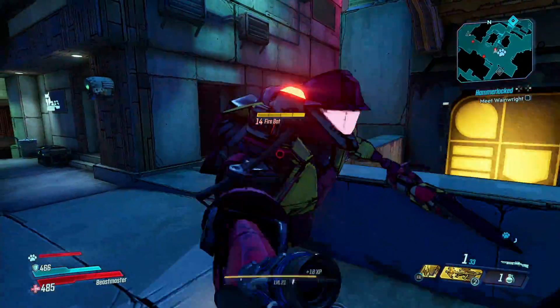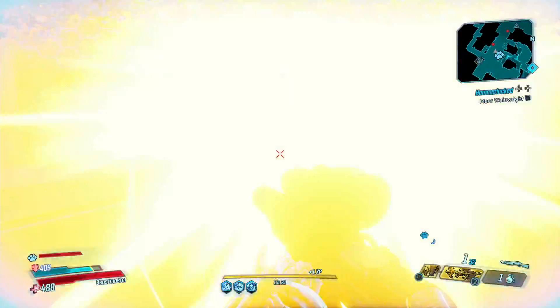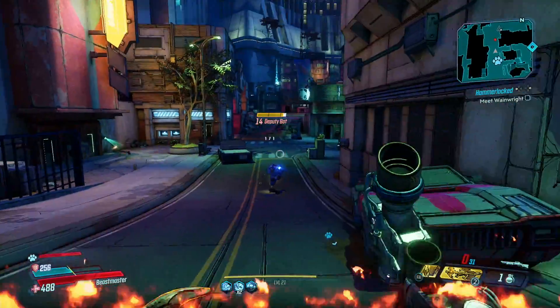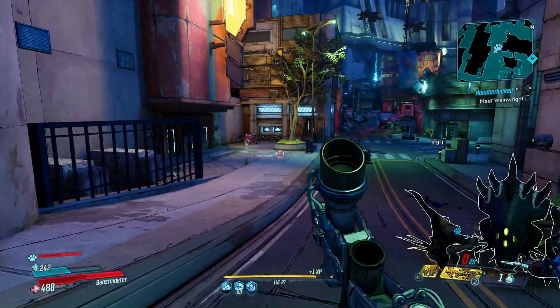Hey guys, welcome back. In today's Borderlands 3 video guide we're going to be showing you how to get the One Pump Chump. This is a legendary shotgun and it's pretty powerful — you do have to reload after every shot, but it is a decent weapon to have.